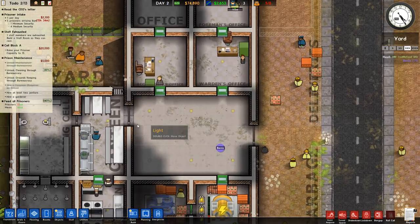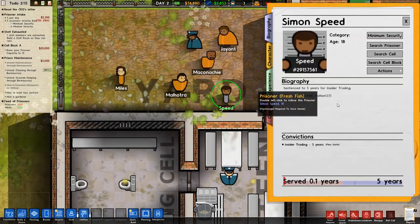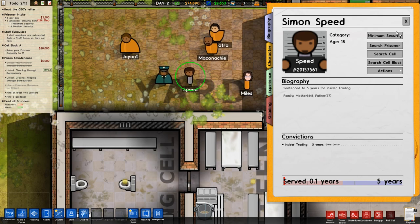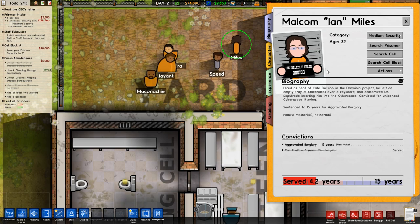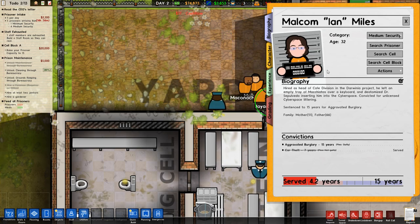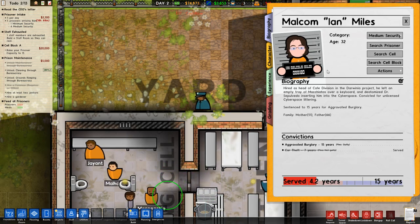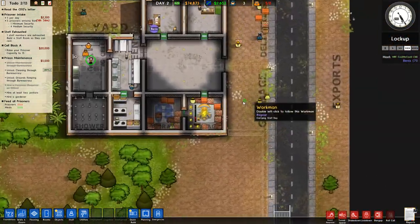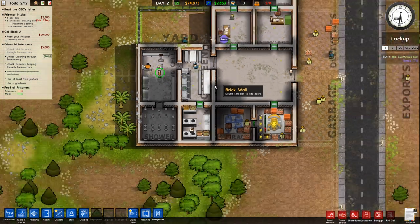37 minutes until — guys, name is just Malcolm Ian Miles, as head of the Capet Division, for something or other. Now that we got our basic detention facility set up, I think it's time that we end it here for now.